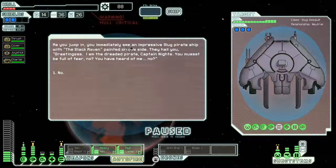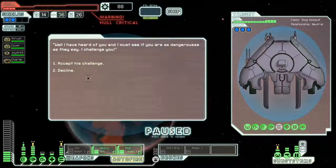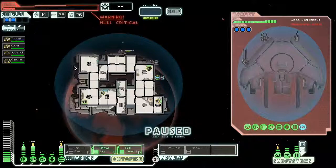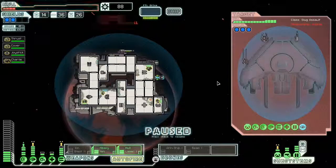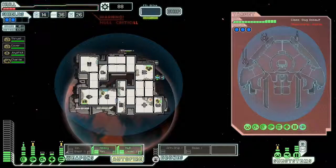As you jump in, you immediately see an impressive slug pirate ship with the black raven painted on the side. They hail you: 'Greetings! I am the dreaded pirate Captain of the Knights. You must be full of fear, no? You have heard of me, no?' No. 'Well, I have heard of you and I must see if you are as dangerous as they say. I challenge you.' Okay, I can accept this challenge, but that'd be really dangerous because I've got no hull. I believe this is the start of a quest — but let's decline. 'I see! However, you have no choice in the matter.' They move in to attack. Well, he's going to attack anyways. He's got quite a bit to defend him — I really want to get out of here quick but I can't, so that's going to be a problem. He's going to really hit me hard. I hope my FTL charges up fast enough to get away.